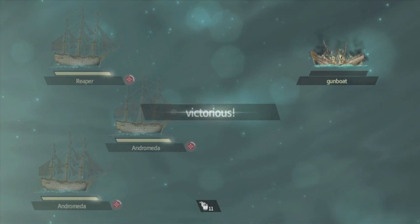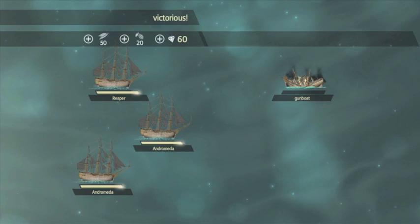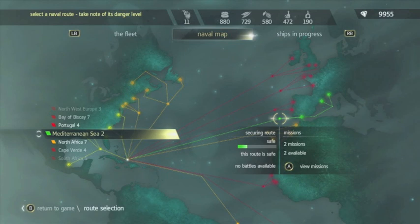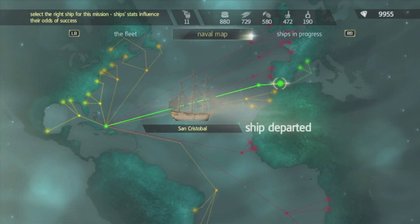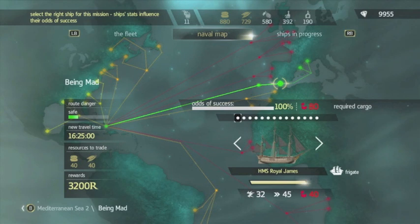That was completely overkill! We've won that battle and now the route is safe, and we also got a few resources from doing the ship battle. Now we're going to send our ships on trading missions — each one has a different reward and a different travel time. The one I've just sent, San Cristobal, takes 18 minutes in real time, similar to the Assassin's missions you could do in previous games. You'll notice I'm repairing a lot of ships.